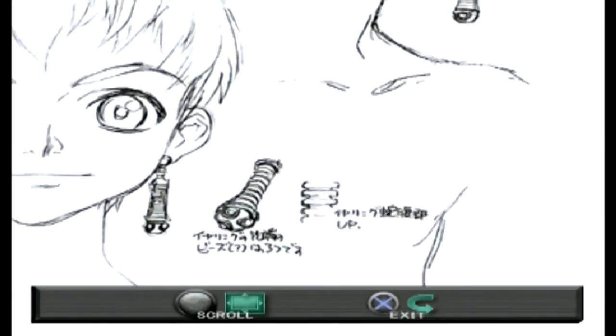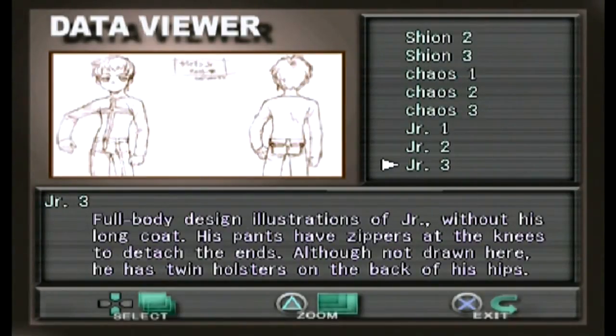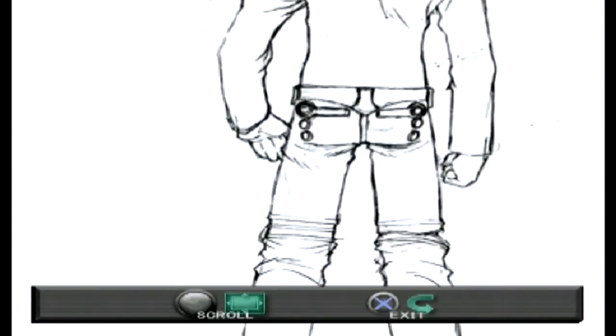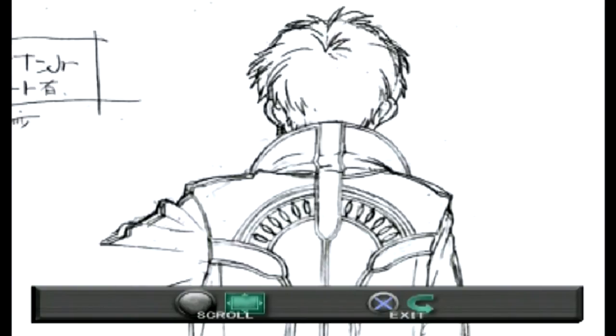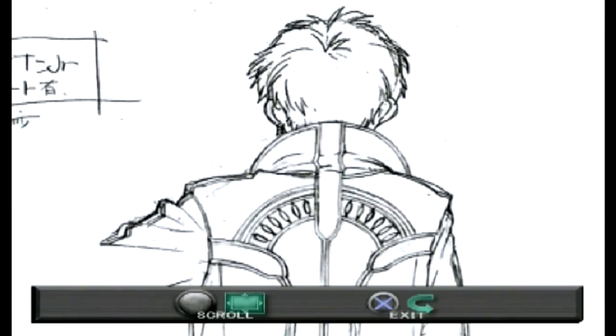They went into pretty substantive detail about the earring. I apologize if the scrolling is a little jerky — they're not letting me use the d-pad, only the stick. We have Junior without his long coat, with zippers at the knees, twin holsters on the back of his hip. He looks a little upset in one expression. Apparently they liked Junior more than Xion and Chaos — there are more drawings of him.